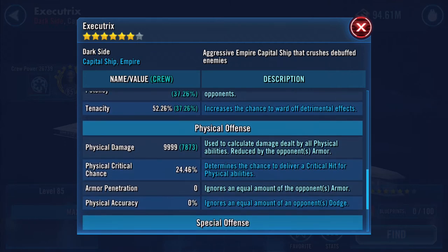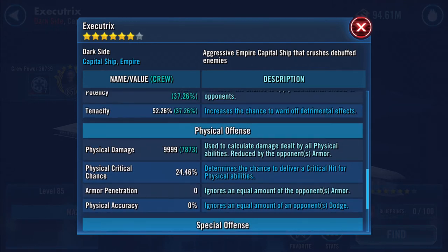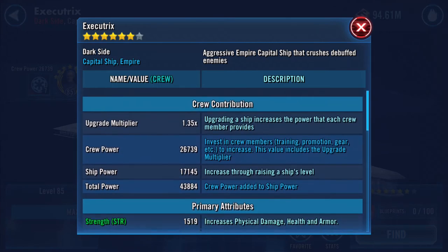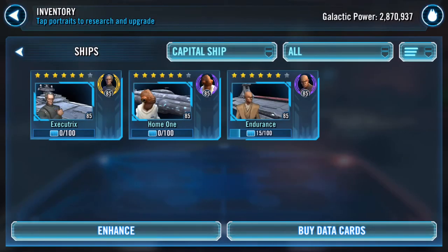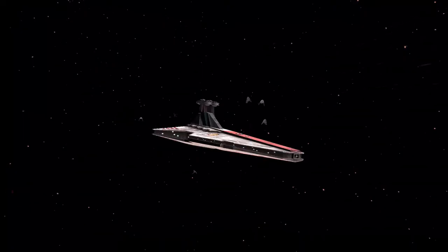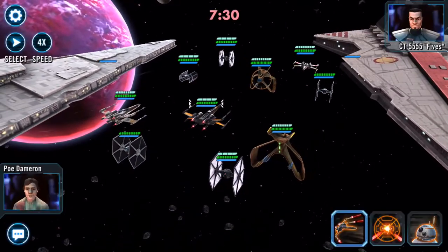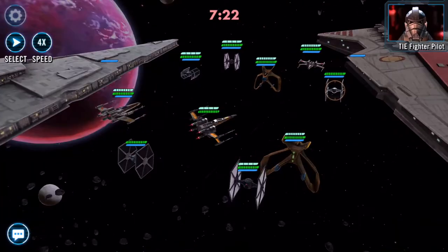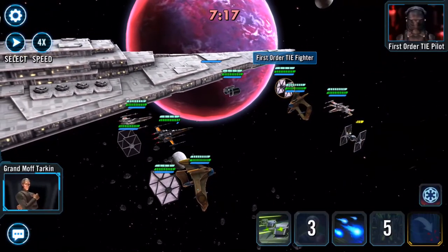So doing that ability also adds speed — I've added two speed now to my Execute Tricks, from 161 to 163. Physical damage has increased as well — it's used to calculate damage dealt by all physical abilities, reduced by opponents' armor. I'm still running my gear 12 Poe who can't quite one-shot here, but it's a good attempt.